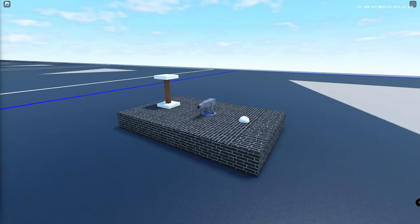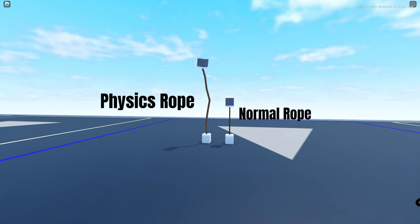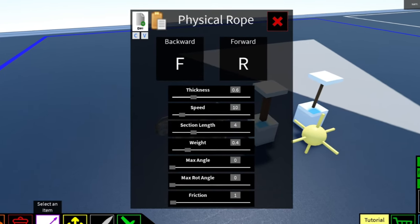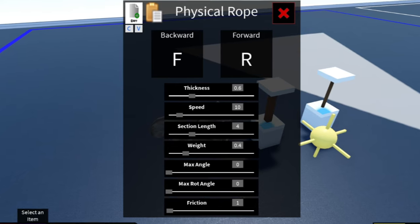We have three new blocks. The first is the physics rope, which is just like the regular rope but with physics. There are also a lot of settings added to it so you can tinker around and adjust it to how you would like.